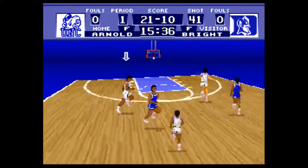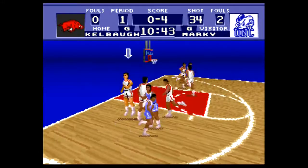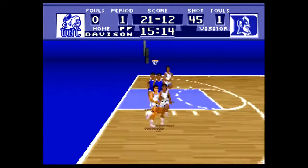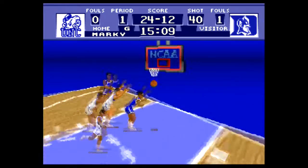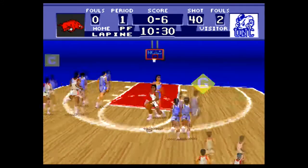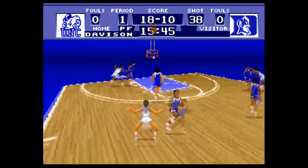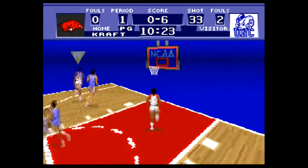NCAA Basketball is a childhood favorite of mine, so I have a tough time being objective about this one. The Mode 7 perspective adjusts as the ball moves, the same as NHL Stanley Cup, but it's utilized much better here because it's not as jittery. I know the blue background is weird, like they're playing on some kind of astral plane, but I get why they did it and it's really not that distracting. This is one of those games you learn to love, and I can objectively recommend it — it does at least have real colleges. Still, you're better off looking elsewhere.